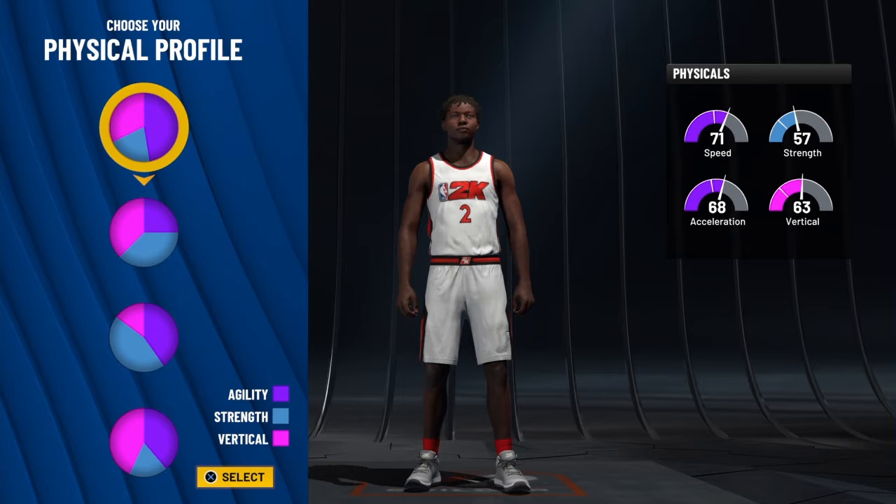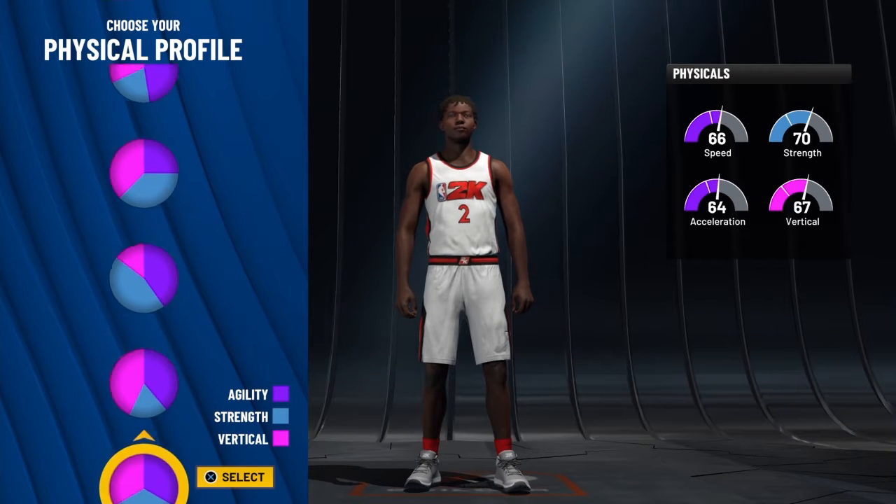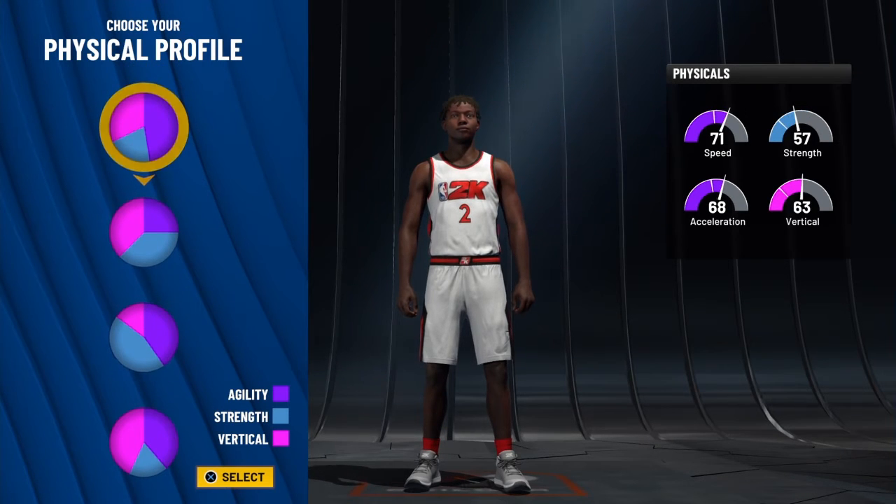Nothing over seven foot. You get that 71 speed, which is really good. You don't really need much strength — 57 is very low for a big man, but that's okay. Select this pie chart and let's move on to the attributes.